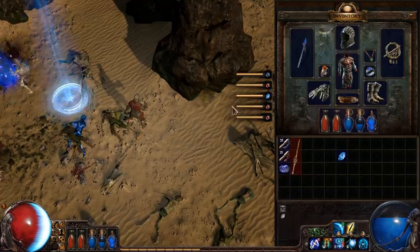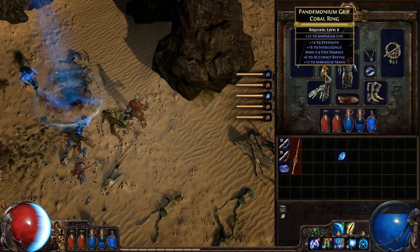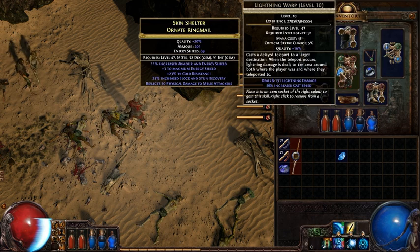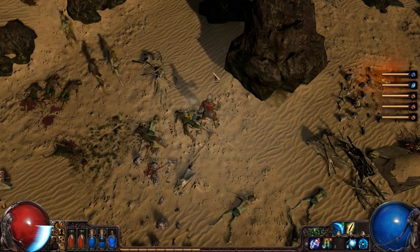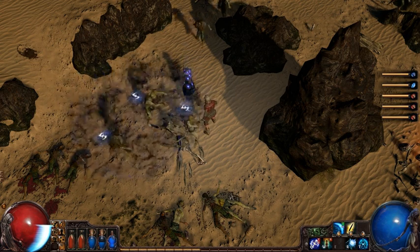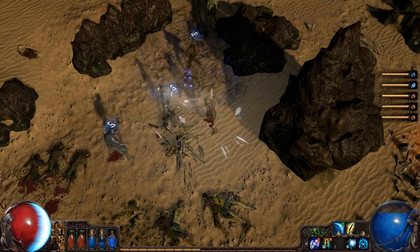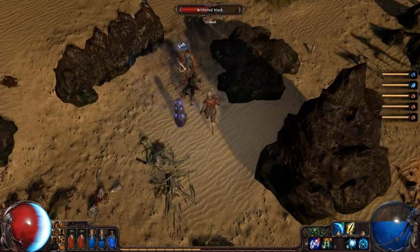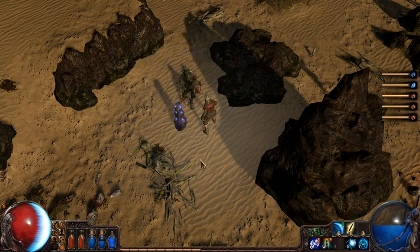There are other combinations as well. For example, if I find the Elemental Weakness gem here and replace that with Lightning Warp, now we have a totem which is going to cast Elemental Weakness on monsters that go nearby. So this totem is now automatically cursing these monsters without the player having to do anything.